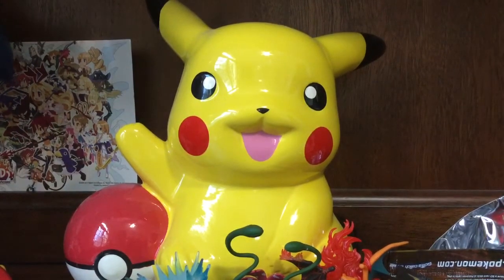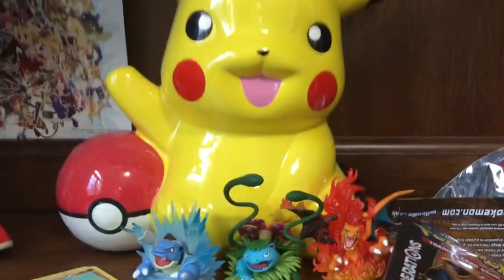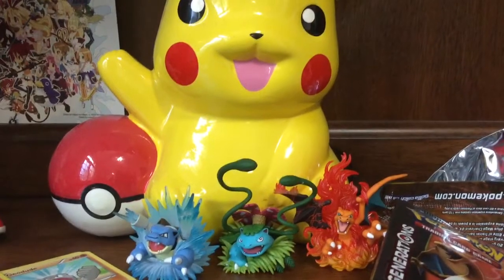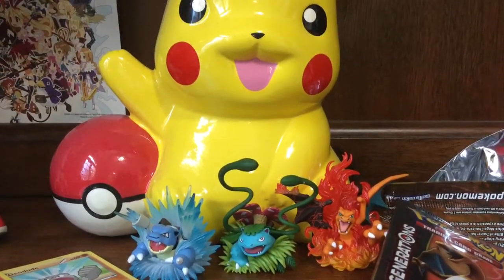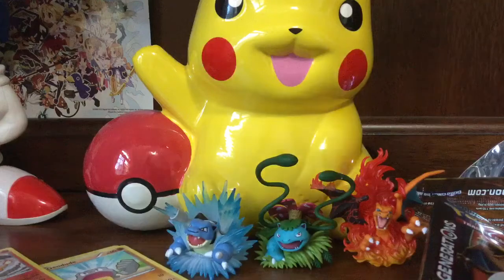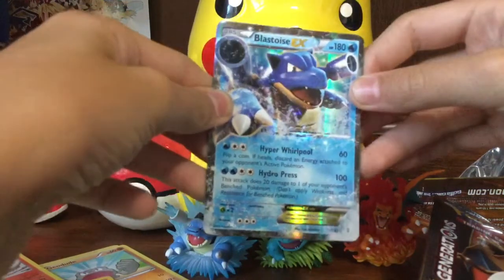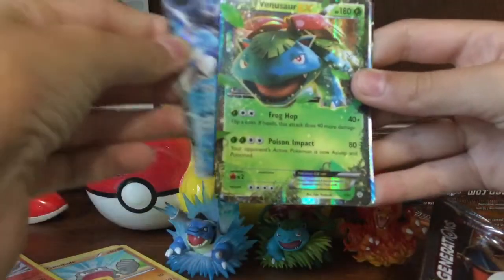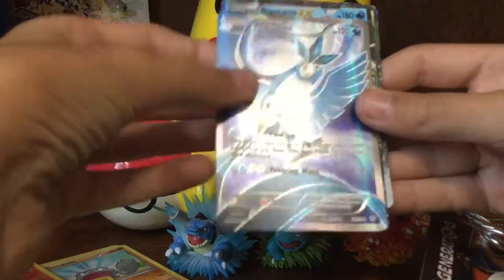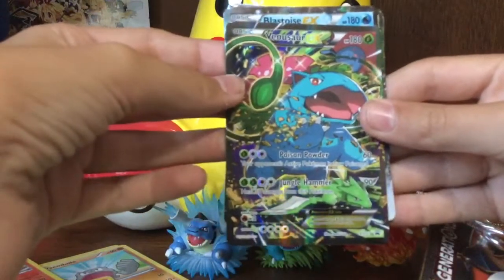I want you all to buy the Venusaur EX box and tell me what you got in the comments below. I poured my heart and soul into this video, so remember to smash that like button, share this video, and most of all subscribe! This is SilverTheHedgehog06 here, signing out. Bye! That was just an amazing booster box opening. The Epic Recap: Blastoise EX, Venusaur, Articuno — it's all full art! And then the greatest full art ever made.